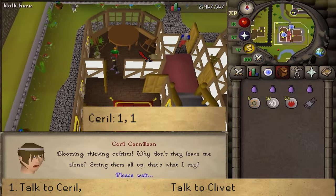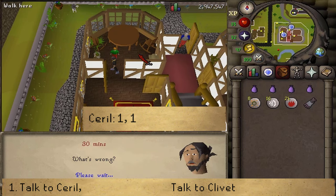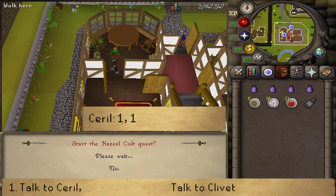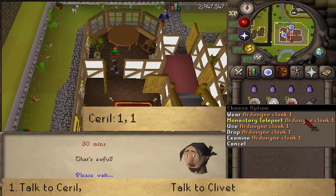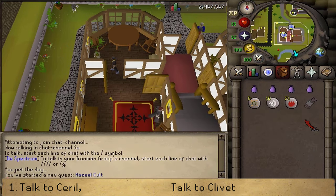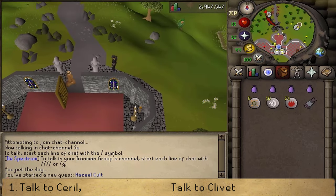Let's select option 1, 'What is wrong?', and then select option 1 again to officially start the quest. After the conversation is over, let's immediately use our monastery teleport of the Ardoin Cloak, or simply run south, crossing the bridge, and then go east.